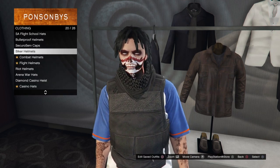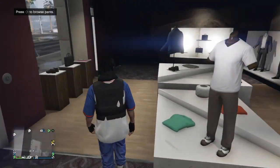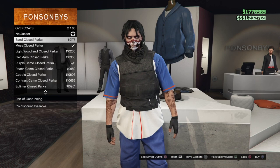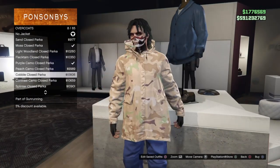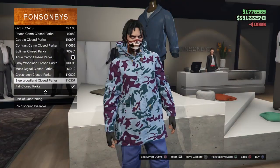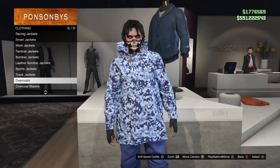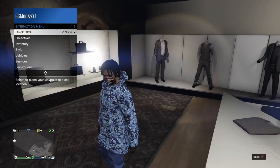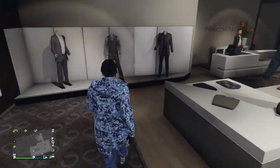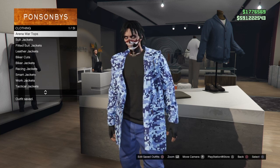Once you've done that, make sure you save the outfit. Then make your way over to the tops section — it will say press right on the pad to browse tops. Go down to the overcoat section and pick any overcoat that matches your joggers or whatever overcoat you want to use. I'm going to use this blue digital camo parka. As you can see it's closed — to open it, bring up your interaction menu, go to Style, scroll to the very bottom, and you'll see Jacket. Press right on the d-pad and it will open. Then go ahead and save that outfit to any slot.